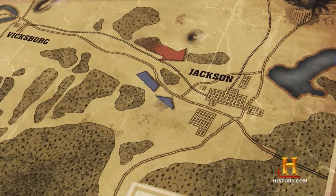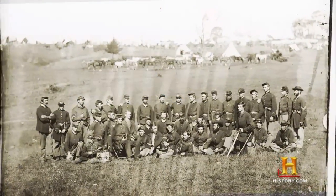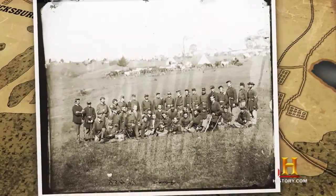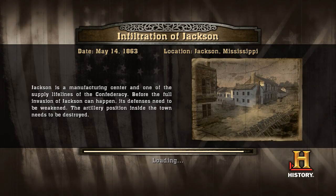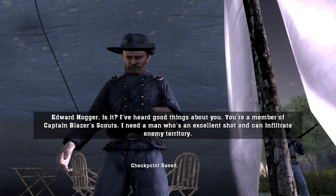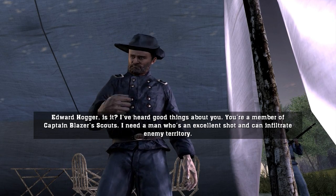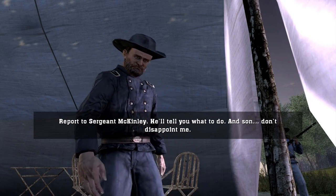Before an all-out attack commenced, the Union made an unexpected move. A small group of elite soldiers were dispatched to weaken the defenses of the city and create a diversion for the coming onslaught. Edward Hogger — I've heard good things about you. You're a member of Captain Blazer's Scouts. I need a man who's an excellent shot and can infiltrate enemy territory. Report to Sergeant McKinley. He'll tell you what to do.